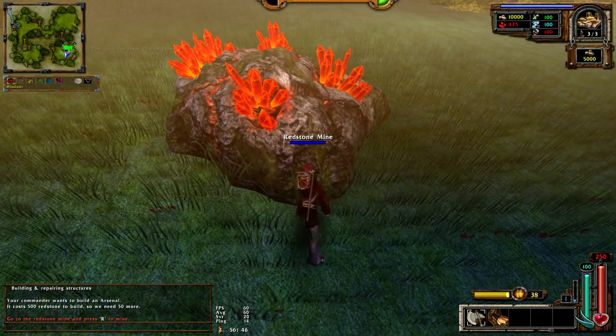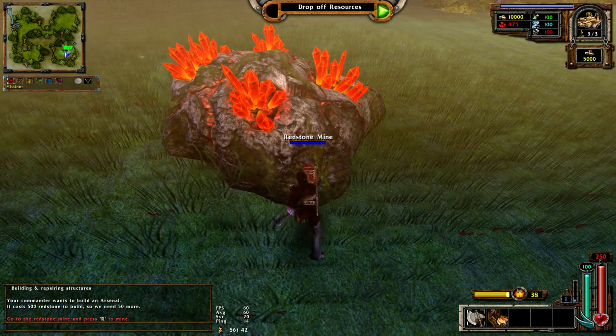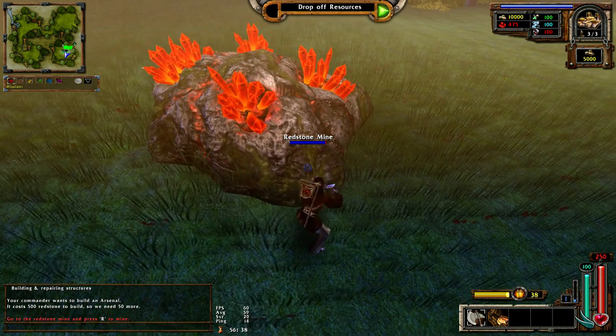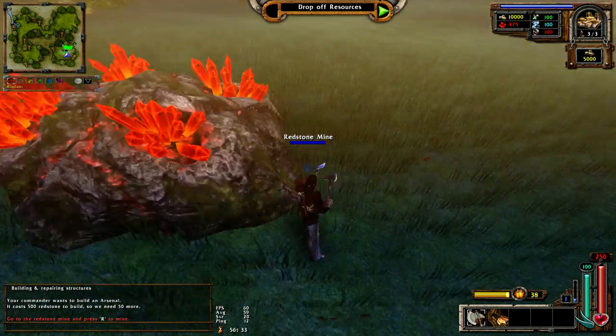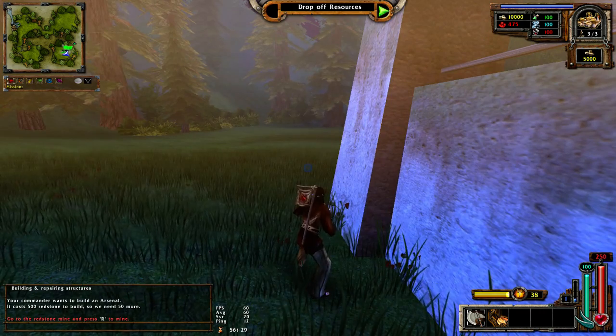You mine like this: one, two, three, block. One, two, three, block. And then you go really fast with it. With R it's really, really long and boring because the last basic attack animation is pretty long. Okay, we got the stone for the commander.